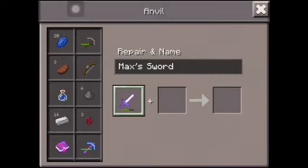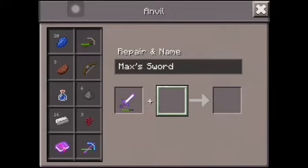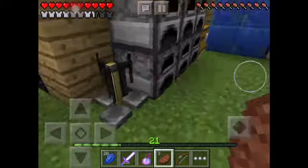With the anvil you can name your sword — I'll name it Max's sword. You can repair it too, but it costs a lot of XP so I'm not going to do that right now.